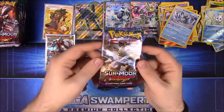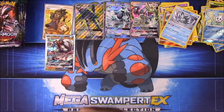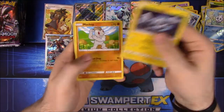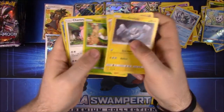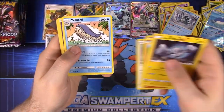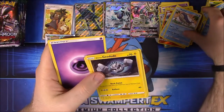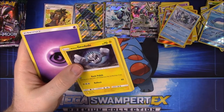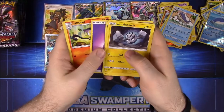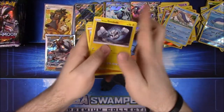Getting a good stack of rares here. Next pack: Alolan Geodude, Machop, Trubbish, Petalil, Chansey, Wailmer as a Reverse Holo, and Wailord as our rare — looks like it could be a secret rare but it's not, just a normal card that resembles the old secret rare style. Psychic Energy, Lampent, Ariados, and Field Blower.